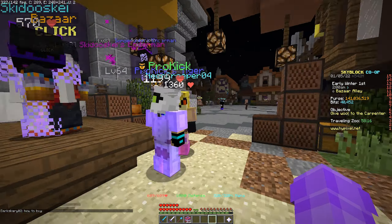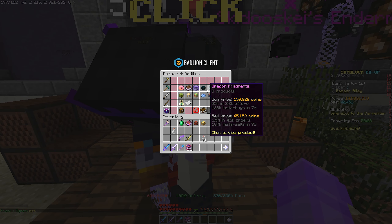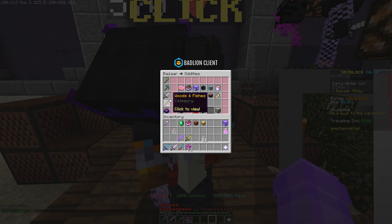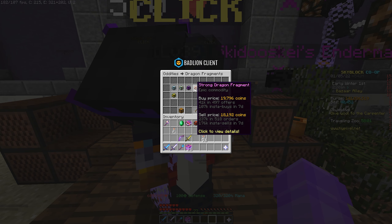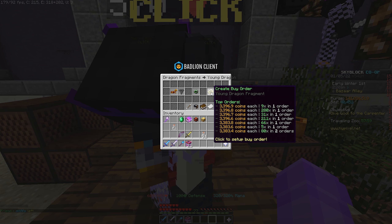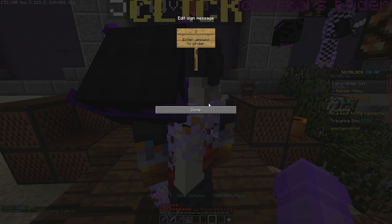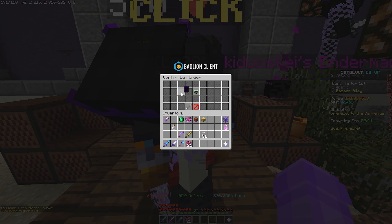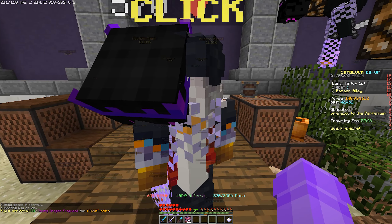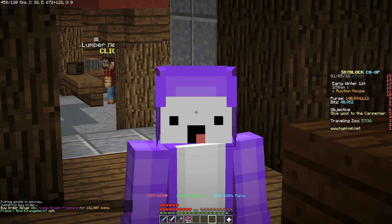I highly recommend creating a buy order. Right now I have a buy order up for 40 of them, but I actually need 30 more. Hypothetically, you'd create a buy order for 70 Young Dragon Fragments — I already have 30 so I'm putting up 30 more, costing around 101,000 coins. Once that's done, head over to the Auction House where the big profit is.